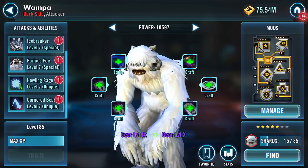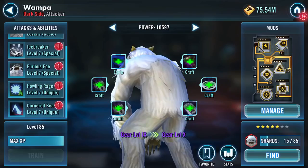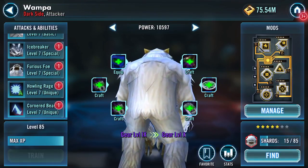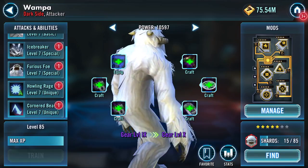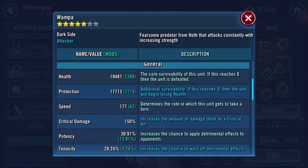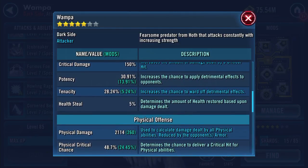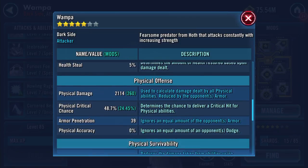Attacks and abilities are all on sevens. Two of these are zetas which I actually have ready to roll — not that I'm zeta-ing him, don't get too excited. This is a gearing video more than anything else. Let's have a quick look at the stats. Health and protection currently runs out at around 37,000.